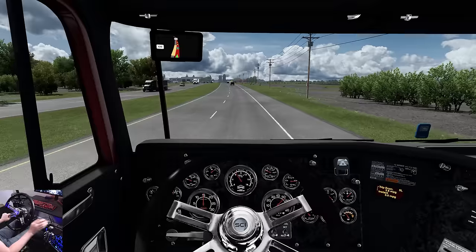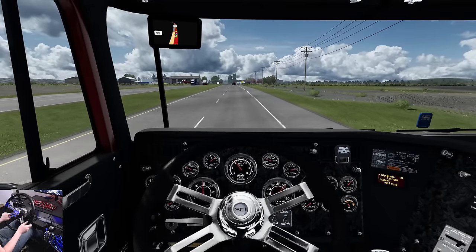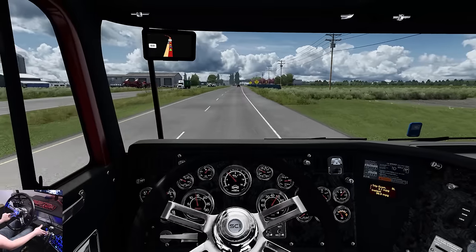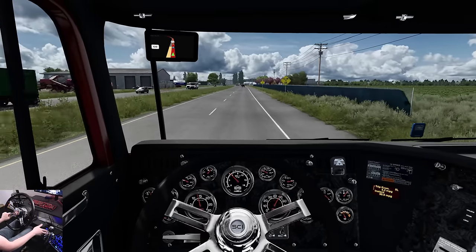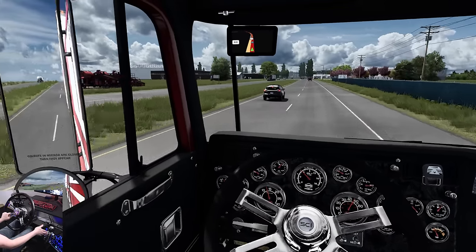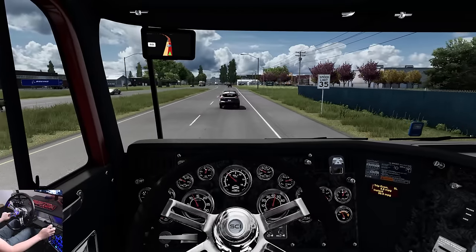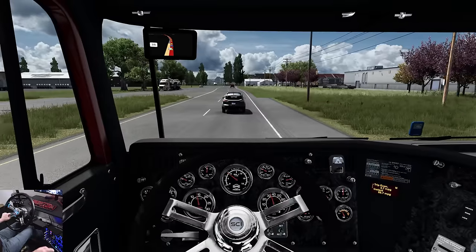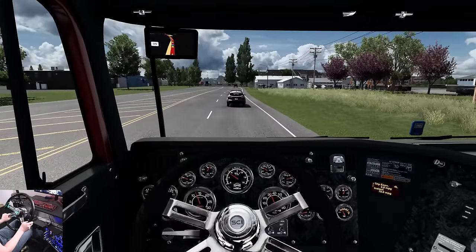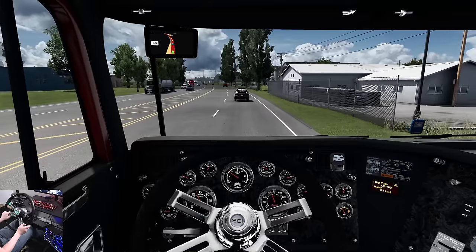So new scenery, checking out the new map, and on top of that a new truck to drive. Like I said, I'm not a big fan of the cab overs, but I do like this truck in particular — the Peterbilt 362, it's really well done. We're slowing down at 35 here, someone's hitting the brakes big time. So we're in Vermilion.